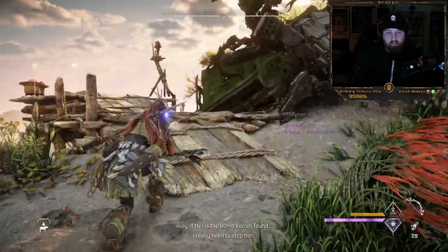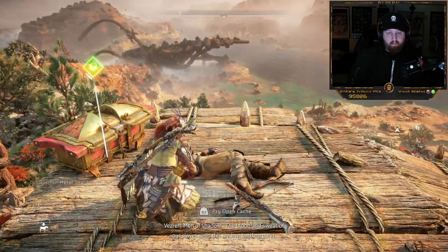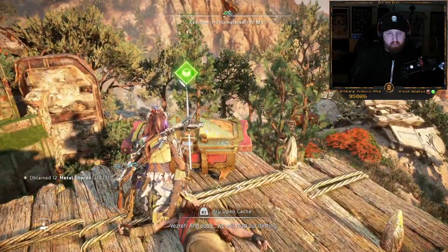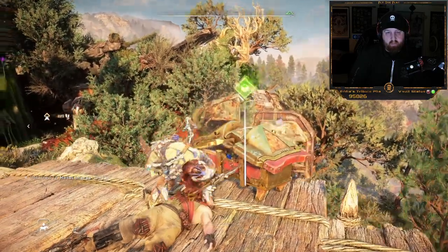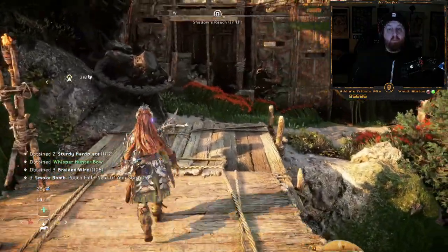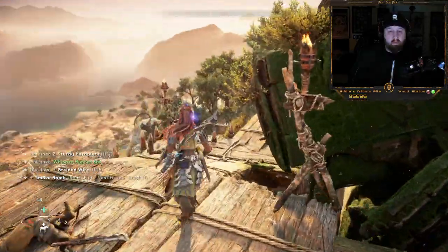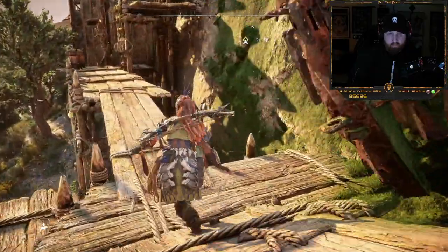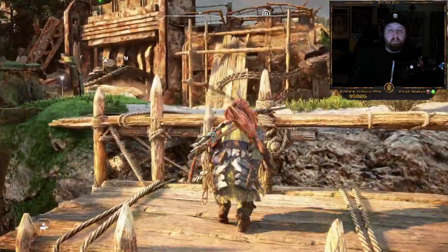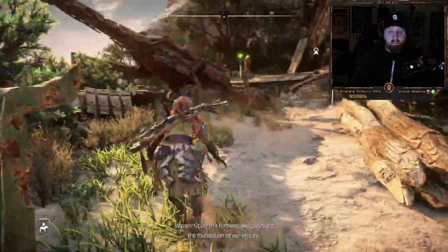If this is the bomb Vezra found, I really need to stop him. You can hear Vezra — it's like this place is under siege. That's my way in.